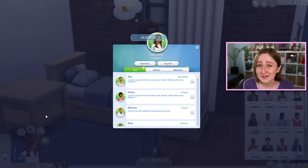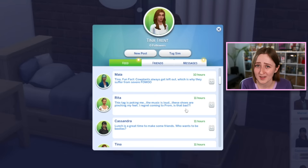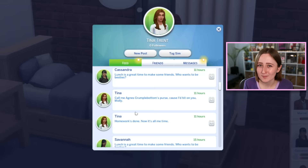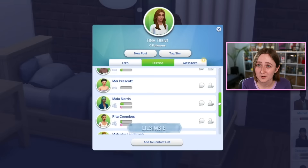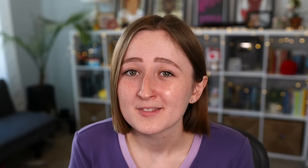There is a whole new social media app in this pack called Social Bunny. You can add friends, post to a public feed, send private messages, and react to things with little bunny stickers. It's got a proper UI so you can actually read what your sims are saying to each other. People can also post about having crushes on you, and it kind of helps drive and direct your gameplay. You can actually befriend people on this app — my sim Tina was literally impossible to talk to in real life, but she made a lot of Social Bunny friends through DMs instead of actually talking to people.